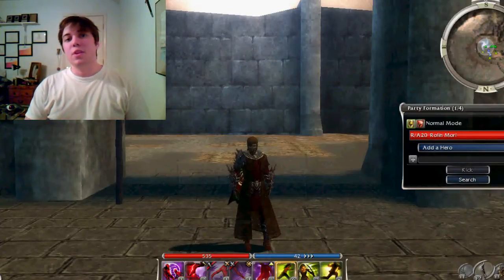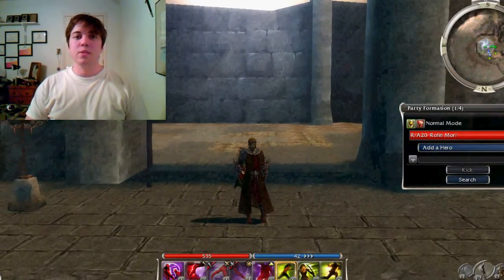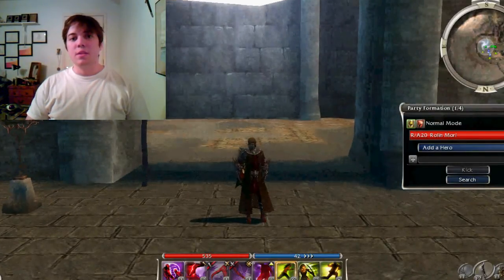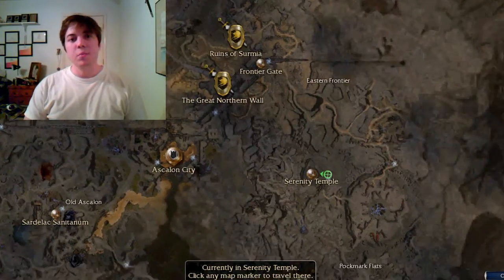This week Nicholas the Traveler is collecting Stormy Eyes, which can be farmed off of the Windriders in Popmart Flats. The easiest access point is outside of Serenity Temple.